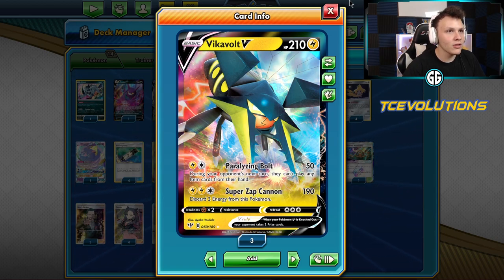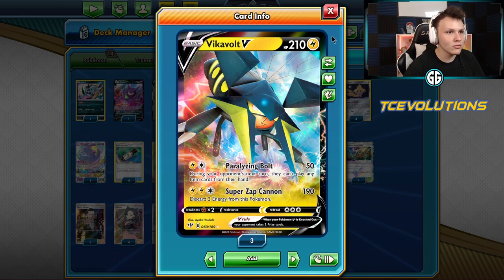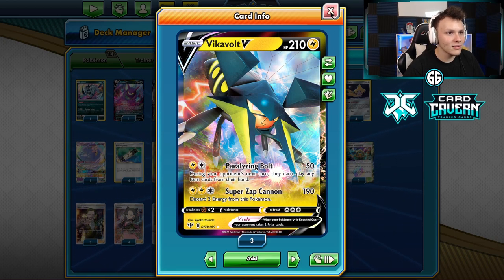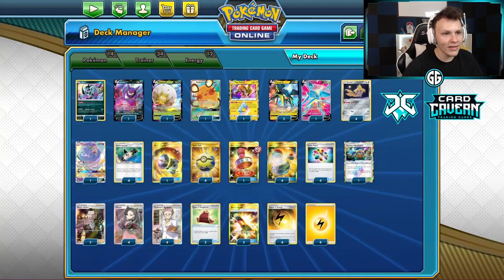Powered up with some E-Powers or following up from a Paralyzing Vault, you can pretty much two-hit KO or even one-hit KO almost everything in the format. The VMAX Pokémon we definitely go with two-hit KOs, but besides that, everything else we're taking care of pretty easily. The card is super strong — definitely my favorite deck I've played so far.